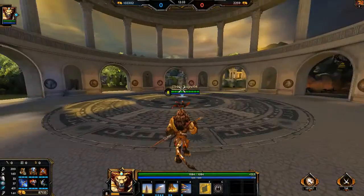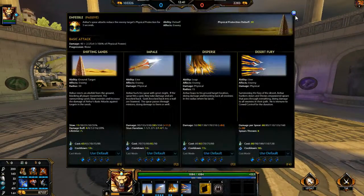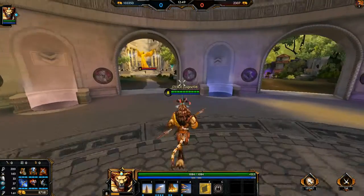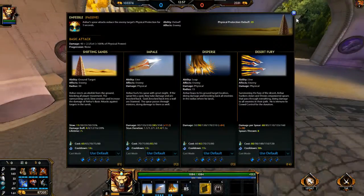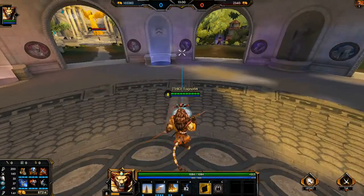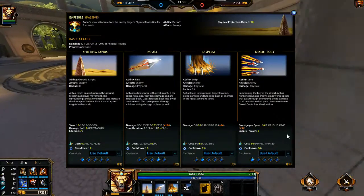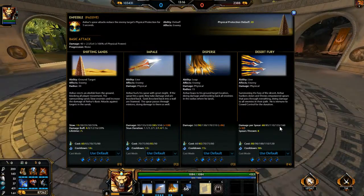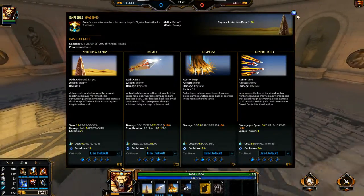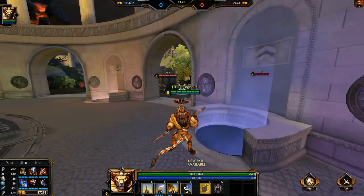And now there is his ultimate, Desert Fury. He launches eight spears that pass through enemies and even through walls. During this attack he will be immune to crowd control, and he does a lot of damage. If you use eight spears at skill level five, there is 160 damage per spear — so if you do the calculation, that's a lot of damage, especially with a full damage build.